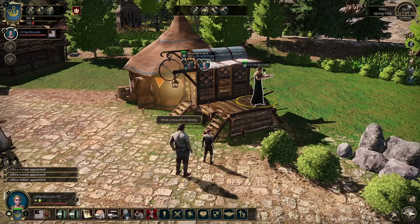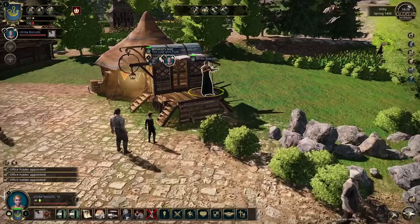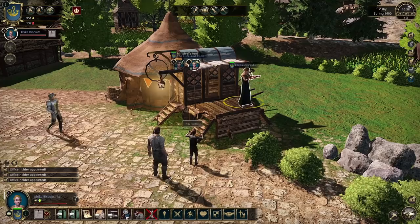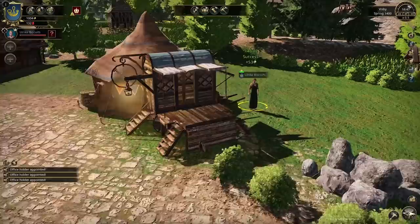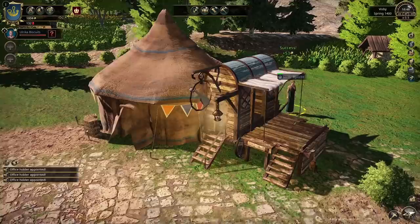Ulrika is three-quarters through completing the concert with Hugo and Pella as her audience. They're going to be here for a little while. I kind of feel like we should put chairs out so people can sit down and enjoy the music, jokes, and everything else. Gunnar isn't coming to watch — boo, Gunnar, you don't know good things when they're presented to you. At the end of the concert, we get another 53 money.